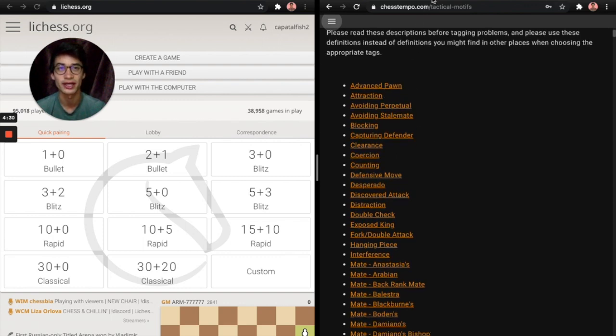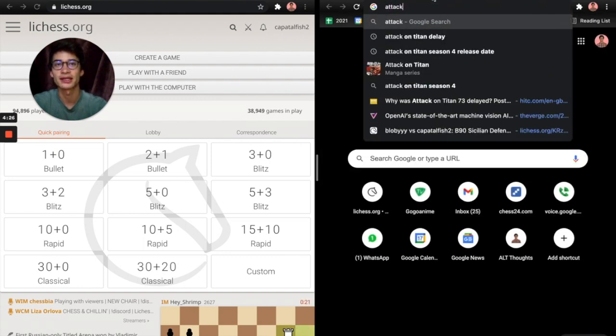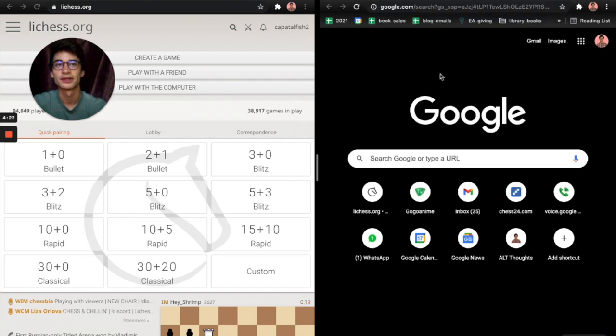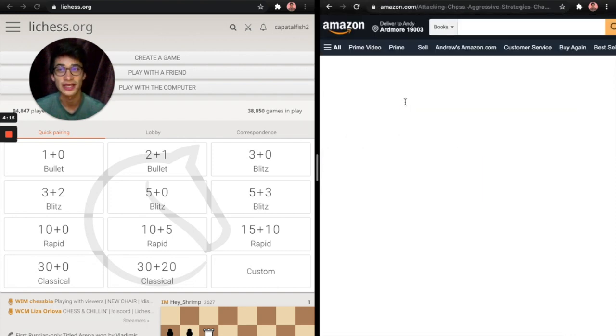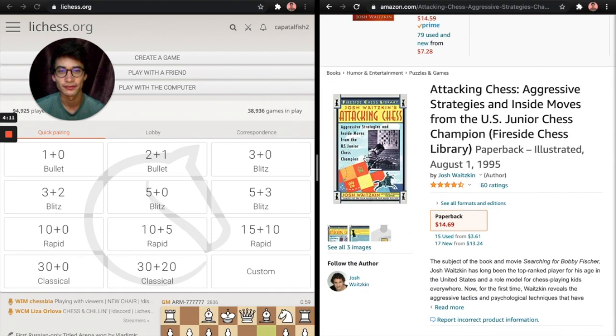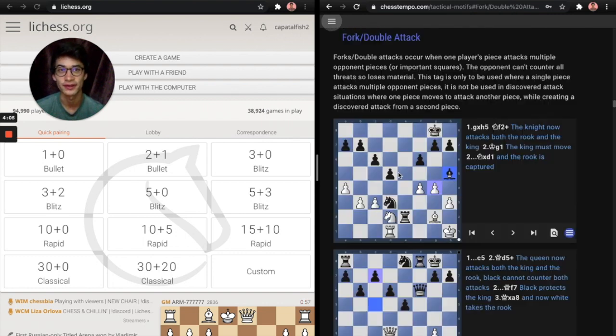The first book I read for chess was called Attacking Chess by Josh Waitzkin, and it basically just had exactly this list of examples and puzzles. It's an excellent book. It kind of says, 'This is what a fork is,' and it's when a piece attacks two pieces at once.